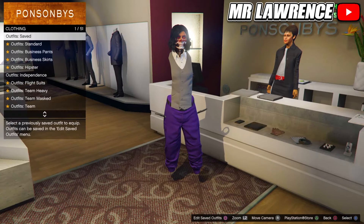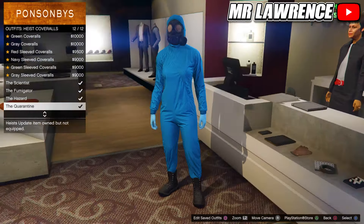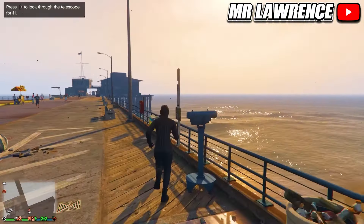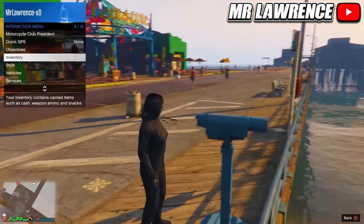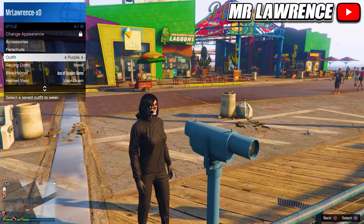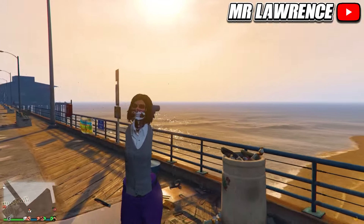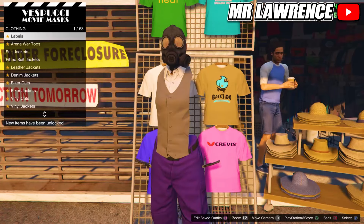We will now complete this purple invisible outfit. First go to the highest cover outfit and equip any of the last 4, so one with a gas mask. Then go to the beach and find a telescope — run by the telescope and spin right on the d-pad. Your character should not look into the telescope. Then equip the purple invisible outfit. Walk away and the gas mask will transfer onto your outfit. Now save this outfit in your first slot over at the mask store.